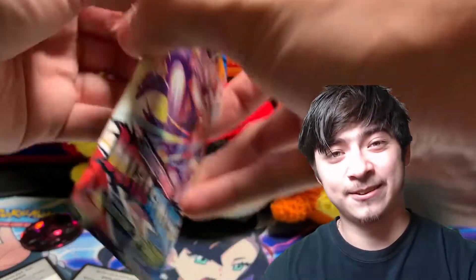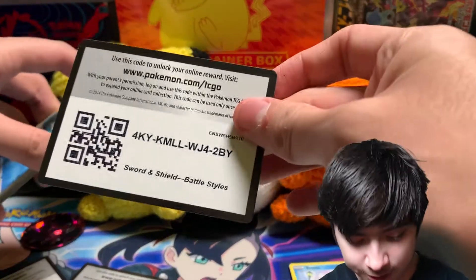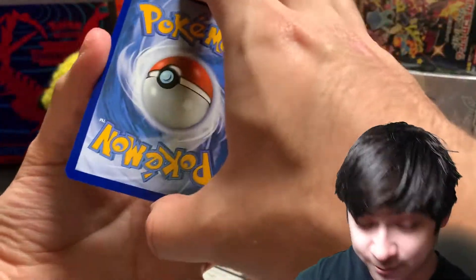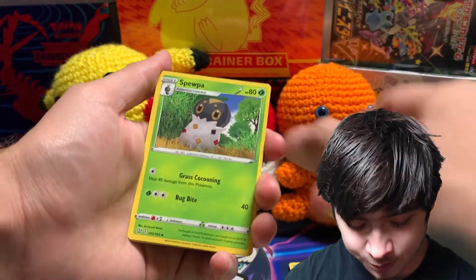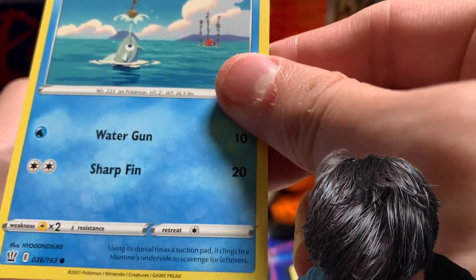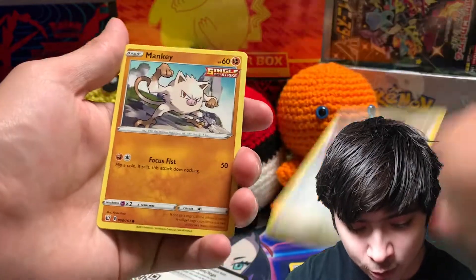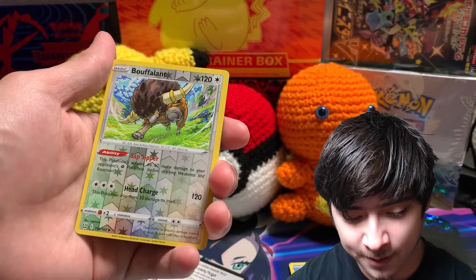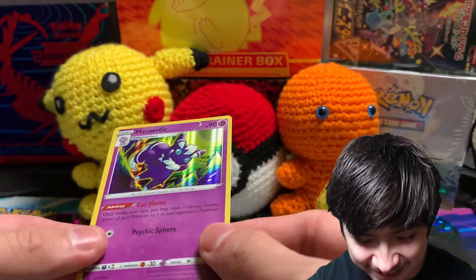We got a green code card, Water Energy, Gliscor, Snorlax, Rhyperior with rocks and sticks — pretty nice. Single Strike Mankey, Horsea, Bouffalant, and to end it off, Meowstic Holo — that's actually a pretty sick card.